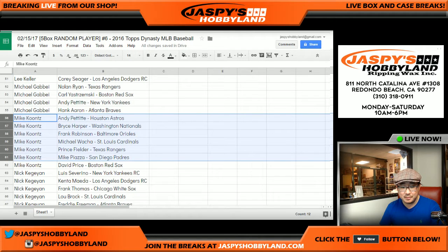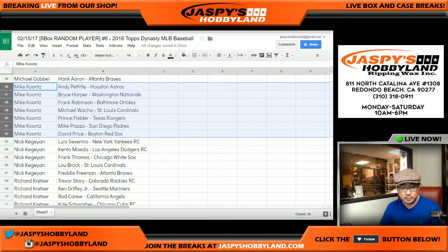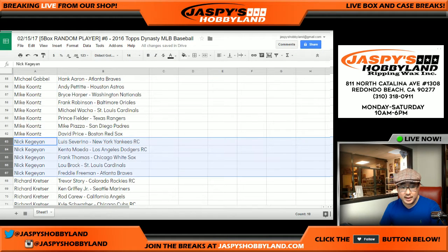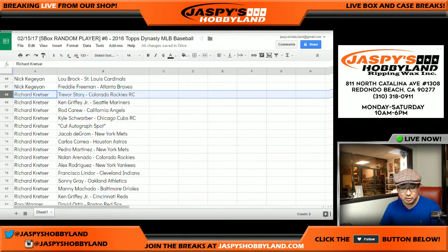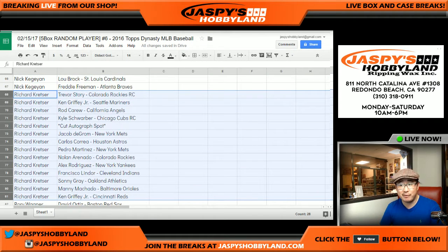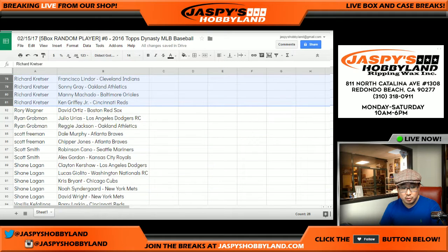Mike Koontz has Astros Andy Pettit among others. Nick K — yours: King Kenta, Big Hurt, Sweet Lou Brock, Freddie Freeman's auto. Richard Crestor, who was pushing this break for a while — you got the cut auto spot, Richard, plus the Ken Griffey Jr. A lot of other great players too. Rory — David Ortiz, Big Papi. Nice.